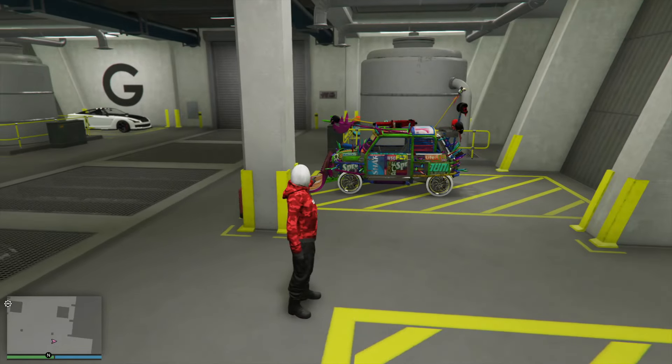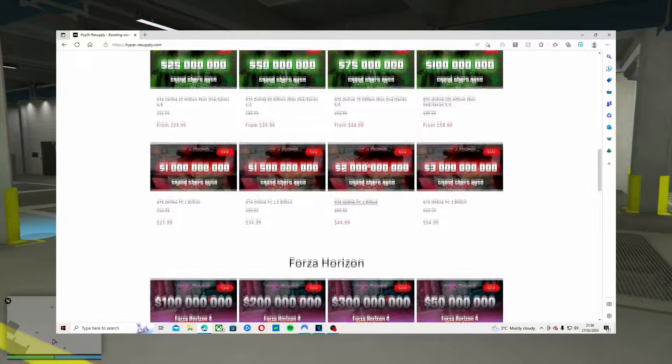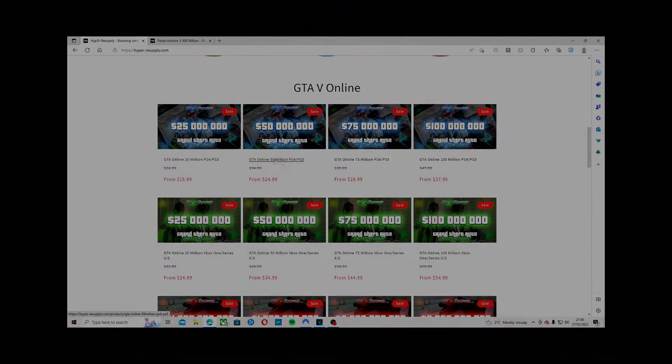Just so you don't hit the daily sale limit, as that is not good. Also, be sure to visit Hyper Resupply if you're looking for modded accounts, account boosts, modded outfits, or modded cars. Use code SLOGO at checkout for a discount. Hope you guys enjoy. Be sure to enter the giveaway. This is SLOGO, and I'm out. Peace.